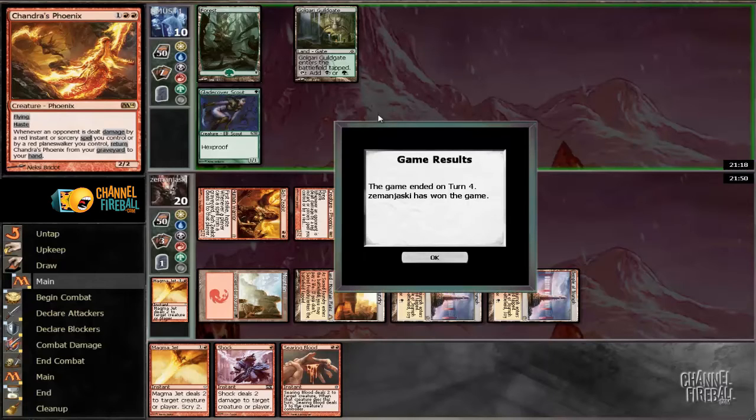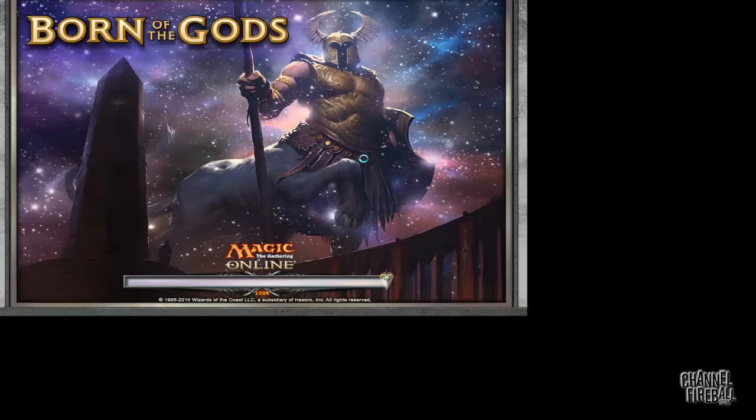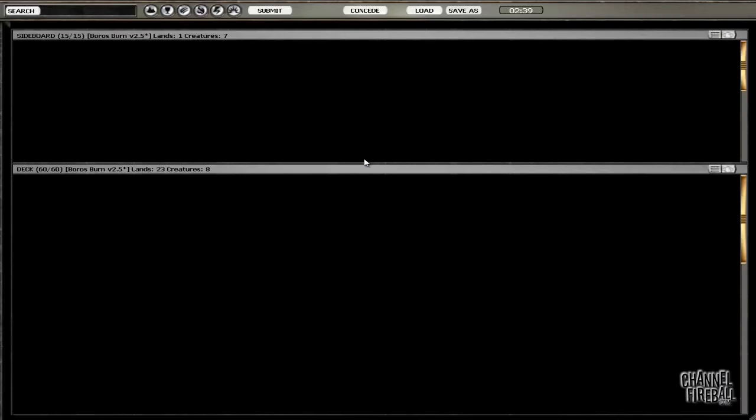Our opponent's conceding. We saw 2 lands and Glade Cover Scout in that game, so I have absolutely no idea what he's on.